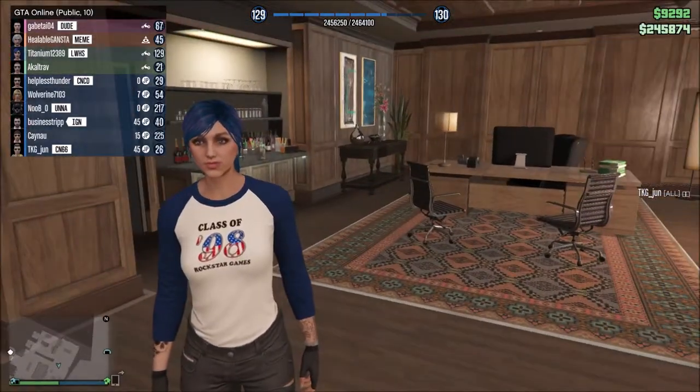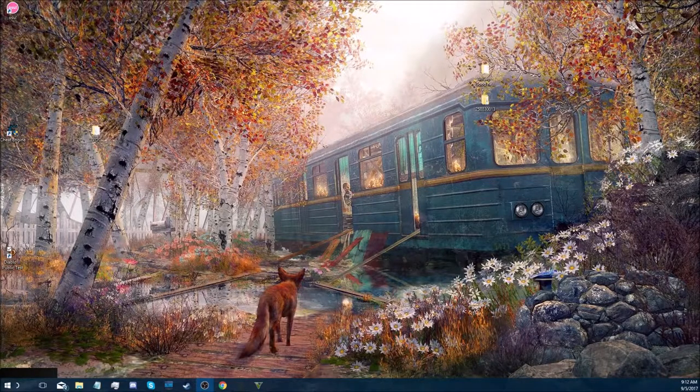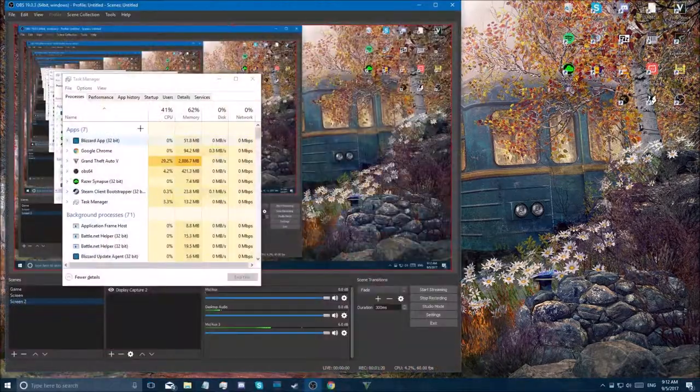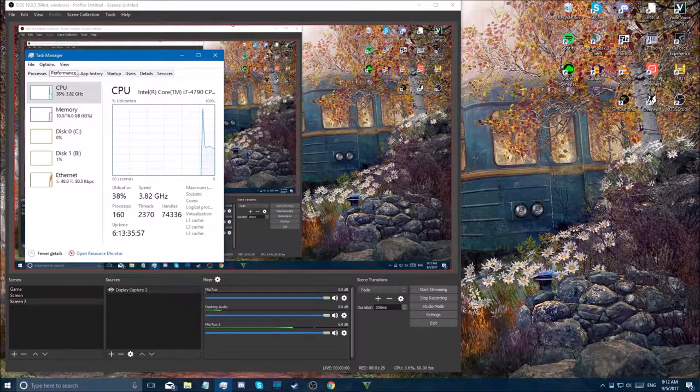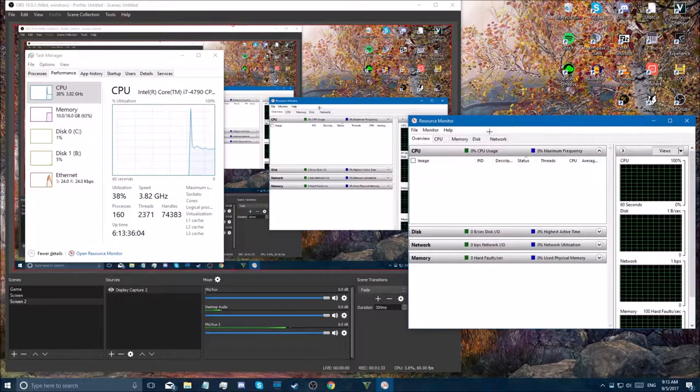What you want to do is tab out, then go to the Task Manager, which is Ctrl+Shift+Escape at the same time. Switch over to where your Task Manager is, and you want to go to the Performance tab up here. Then there should be something down here that says 'Open Resource Monitor' — go ahead and click on that.